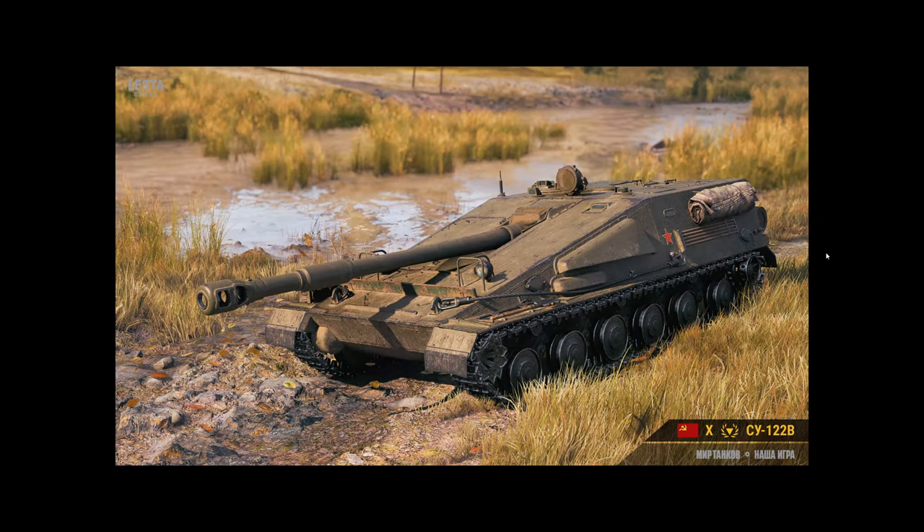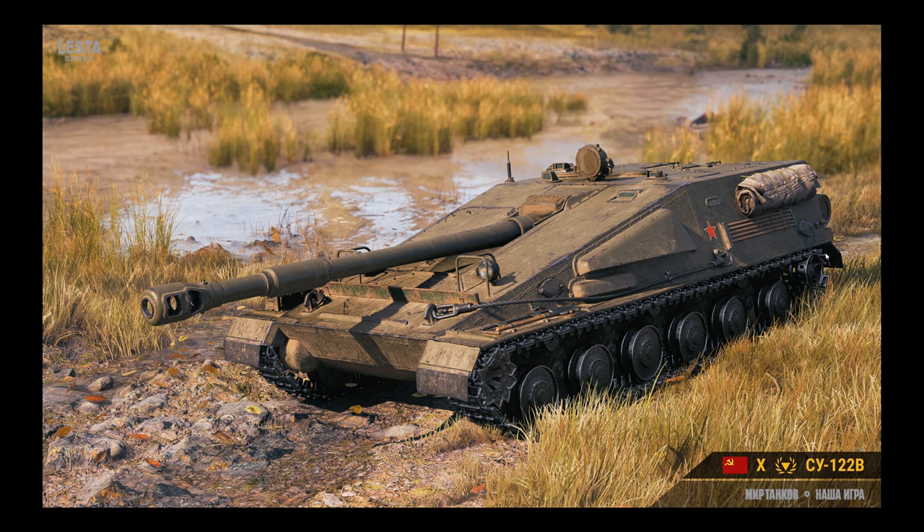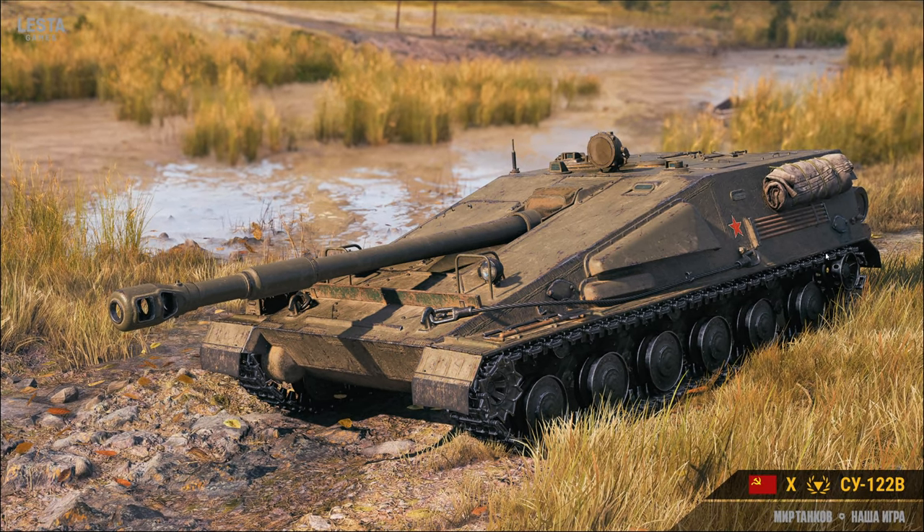Alright folks, the Russian server only: SU-122V, tier 10 special Russian tank destroyer. Practically their S-tank except with a bigger caliber gun — 122mm — meaning more alpha and module damage, more armor all the way around: 80mm instead of 40, and 60mm for the sides and rear compared to 30mm. Also a more powerful engine, so 8 more horsepower-per-ton ratio compared to the S-tank, with a 4-man crew.